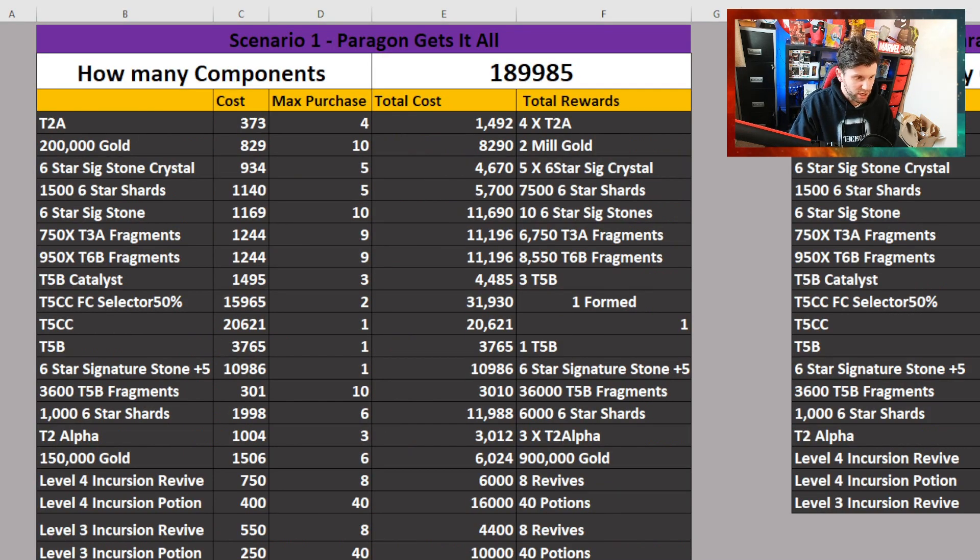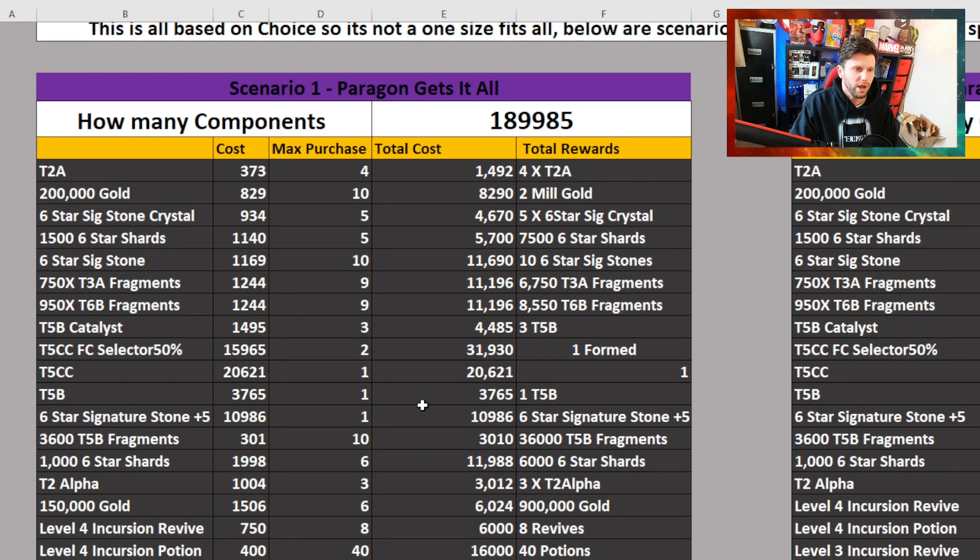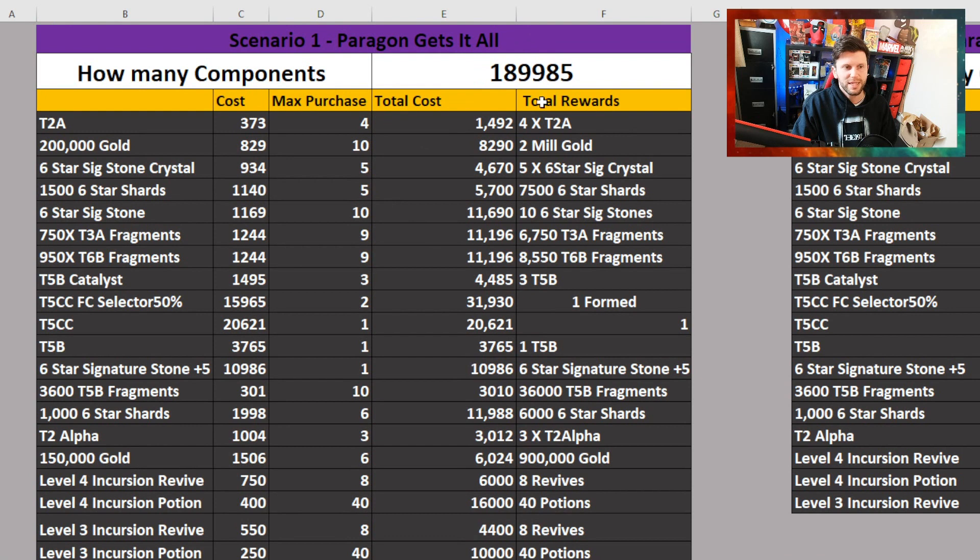Take into consideration the component farming totals tab in the spreadsheet, and these particular numbers: 101k, 165k, 189k, and some additional information. Scenario one is Paragon gets it all. If my totals have been correct and the data provided has been correct, you can get 189,985 by literally doing everything — all sectors, all zones, all sectors one to six, all zones within sector six, plus the repetition and milestones from the solo event. This puts you just shy of the 190k mark.